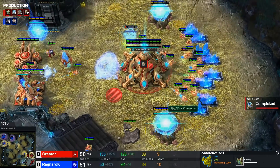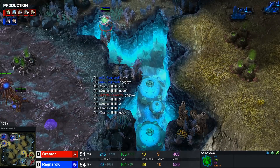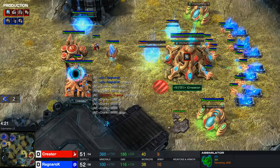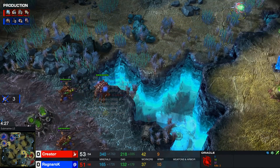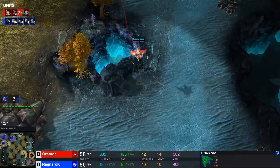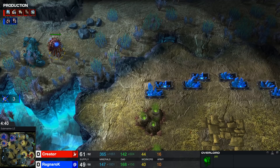As you see gas number three and number four go down — usually you see the third base being built before gas three and four, unless you lose the first two adepts. In that case you take gas three and four, get a robo, and take it from there. Oracle is not going to die, gets three worker kills — so actually a very good start here for Creator, who also managed to somehow supply block Ragnarok. With the Phoenix he got one Overlord kill but missed another, which sucks a bit for him, but might be able to get something done over here.